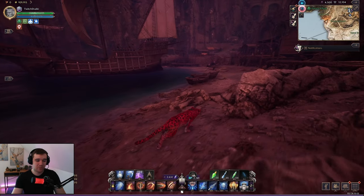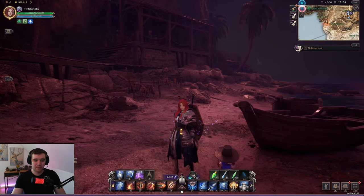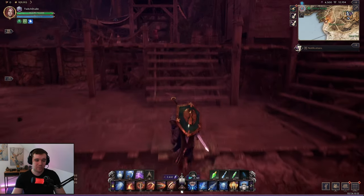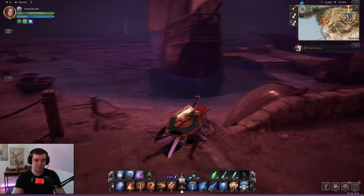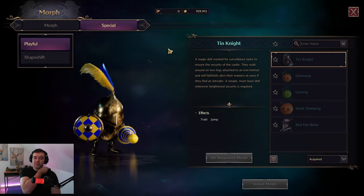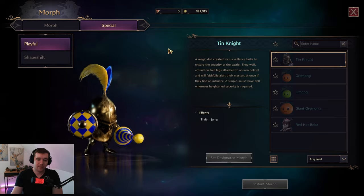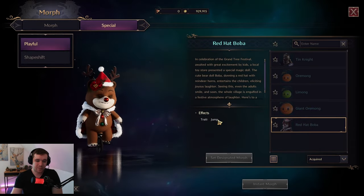So that's basically the entire mount system — you turn into an animal to travel faster. Press Shift for the travel/run form, double-click Space to enter your fly form, and go into water to trigger the swim form. On top of this there are also Special morphs called shapeshift forms that you unlock while playing.